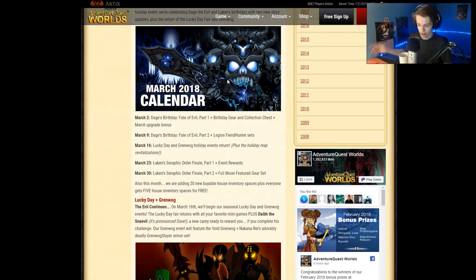We're about halfway through the news. If you're curious what's coming out this month, let's go through that really quick. March 2nd, which is tomorrow, is Deja's Birthday, Fade of the Evil Part 1, Birthday Gear and a Collection Chest — a 10K AC chest that's coming out. Sorry if I'm the one that had to break that to you, but there are some good things with a 10K chest.